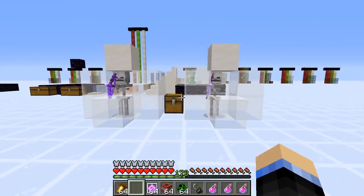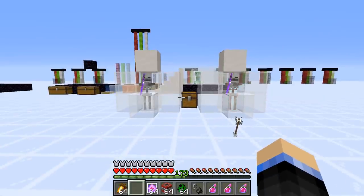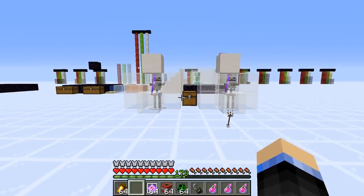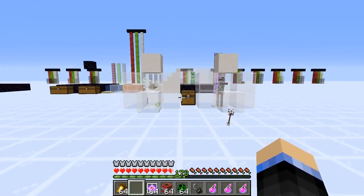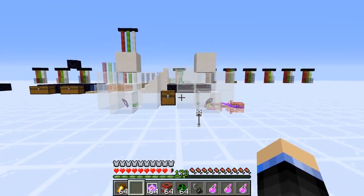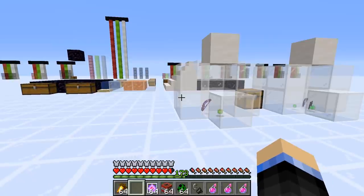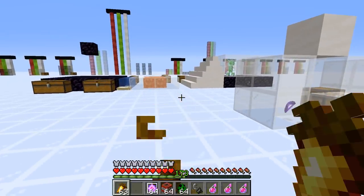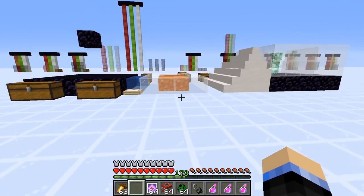So you can see what a power 5 bow will do to this armor — and pretty much nothing. We do have thorns on, and the thorns is damaging them, and so far they've done no appreciable damage. One died, and the other will die. They've done one heart's worth of damage, which will be repaired just by eating. So in terms of your projectile protection, there's a reason they call it god armor.